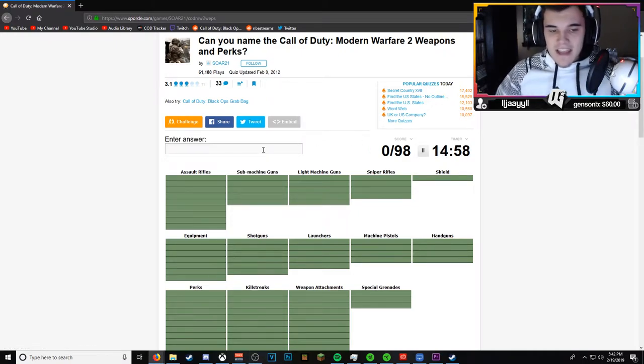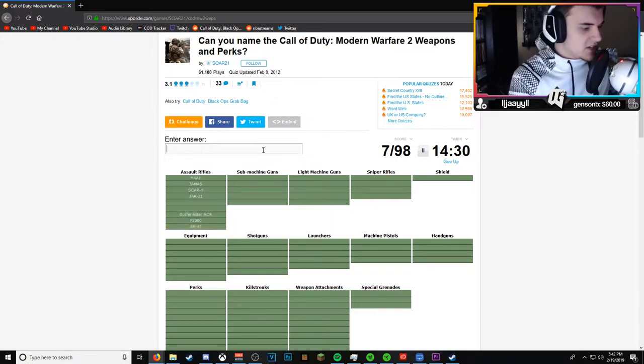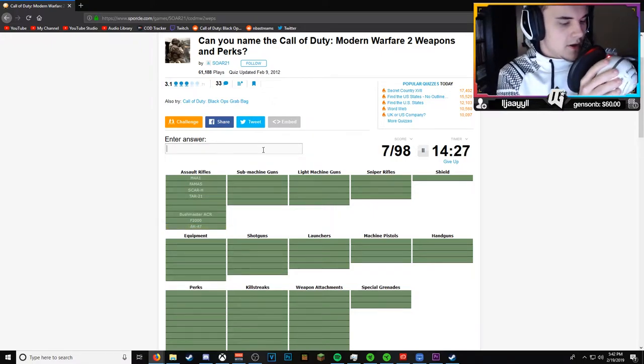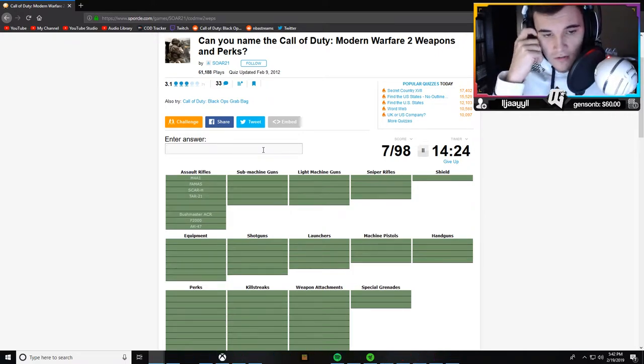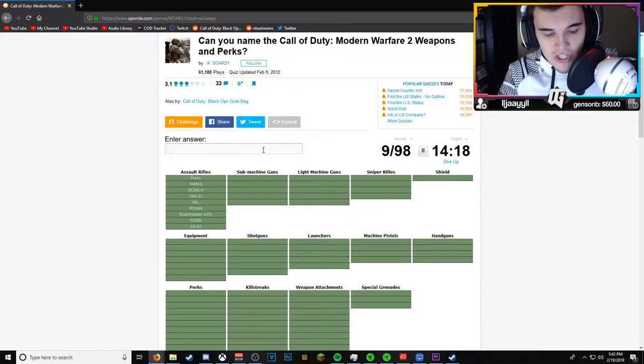We have 15 minutes to name all of these guns and perks and attachments. Starting with assault rifles: the M4, the SCAR-H, the ACR, the F2000, the TAR-21, the FAMAS, the AK-47, the M16, and the FAL. Got it.